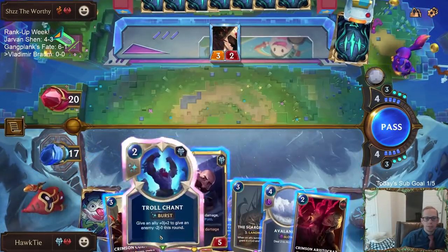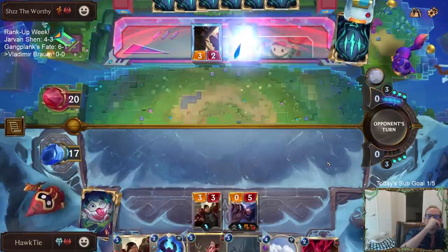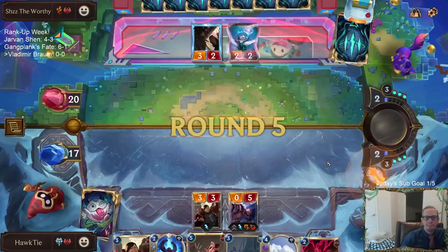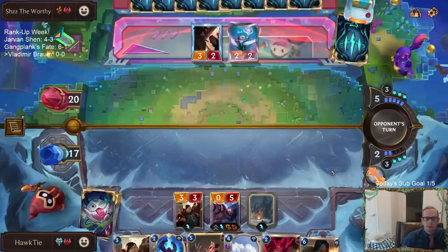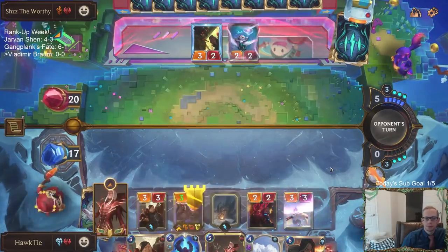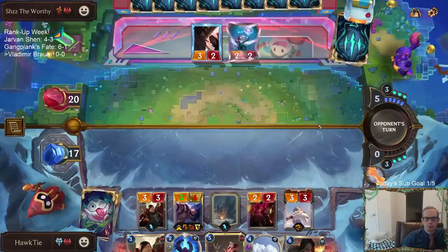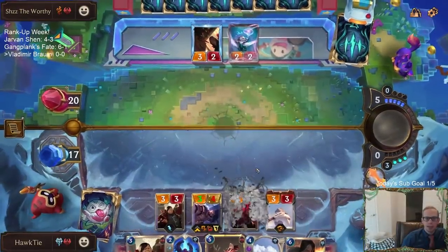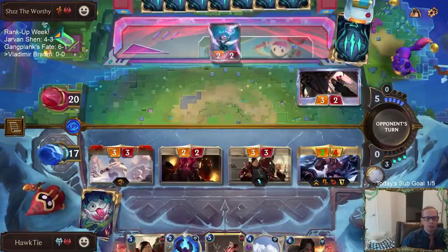Braum gets Calling Strength — Braum always gets Calling Strength. Next round: Scar Grounds, Aristocrat. Yep, so they had that Scorched Earth at the beginning. If I would have just played Scar Grounds round three, they would have Scorched Earthed that immediately.